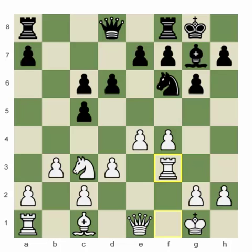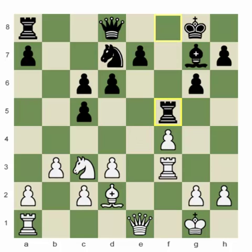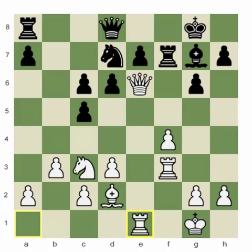We'll see how white treats the position and ends up winning. Knight d7 — perhaps an imprecise move. Bishop d2. Then f5, pawn takes f5, rook takes f5. After the exchange of pawns, black now has three pawn islands instead of two — this should be enough for white to have an advantage. White continues with queen to e6 check, followed by rook to f1, and the advantages start to accumulate.